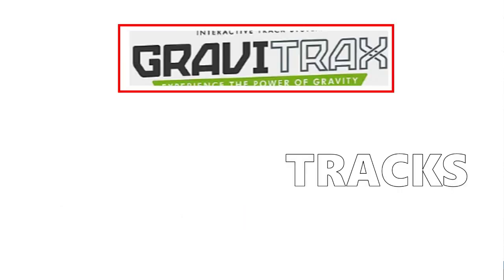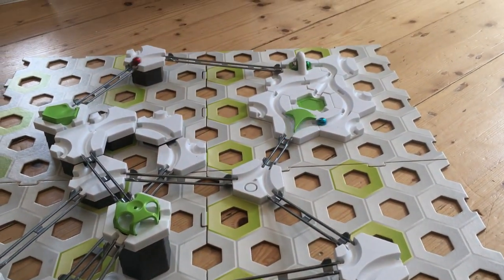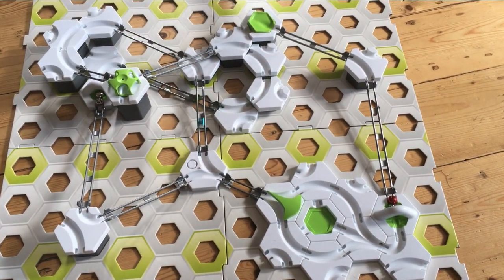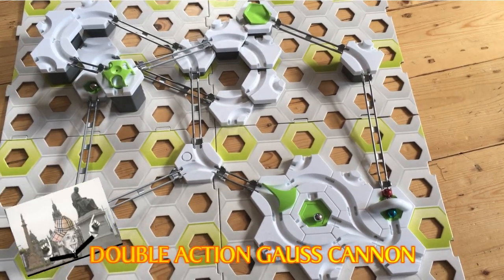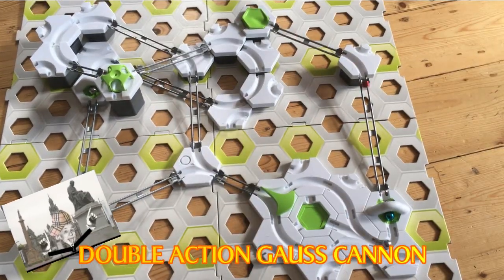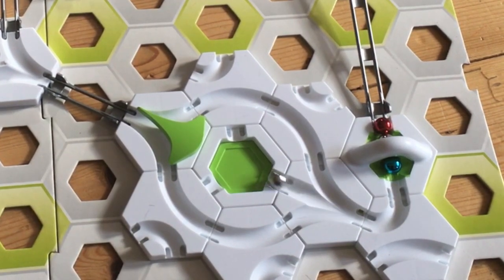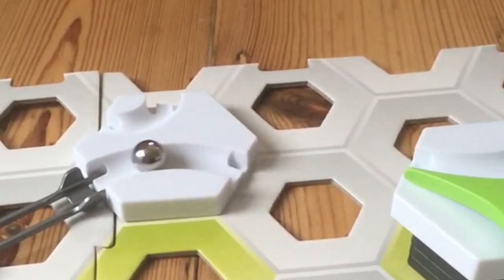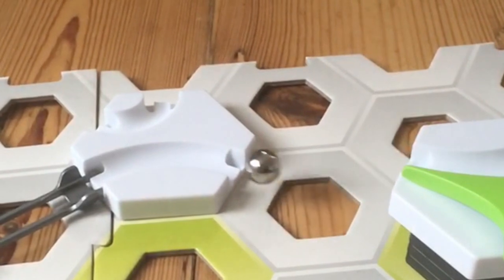The wee man was pure getting big-headed about his pure dino build, so I fired this one out. Pure topper — I can see right at the end I've pure got this mad double action gauss cannon. That is the much nuts by the way. Then the wee man hits out with this belter here, pure natrac jumper. Like the wee mine trolleys in Temple of Doom.